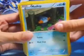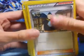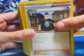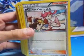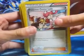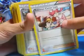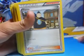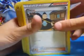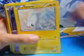Mudkip, which has 60 health and can do 20 damage. He has a card that says draw three cards. He has Pokemon Center Lady which heals 60 damage and removes all special conditions from one of your Pokemon. He has Terino or something, which also says draw three cards.